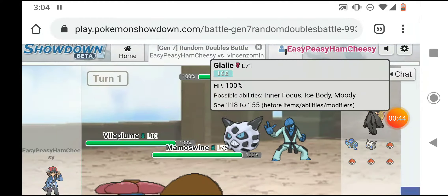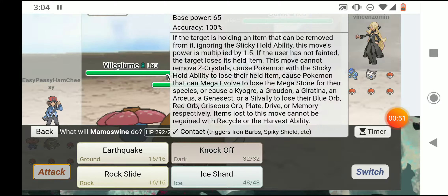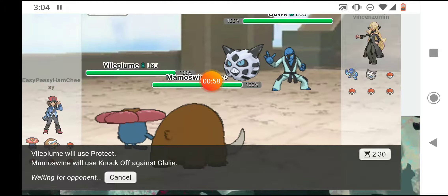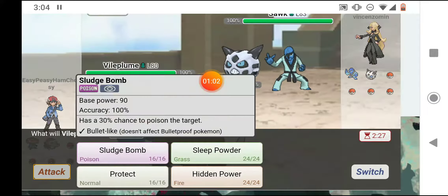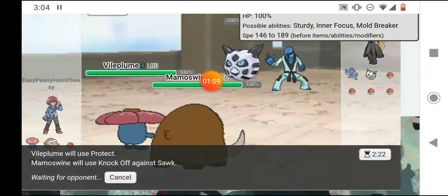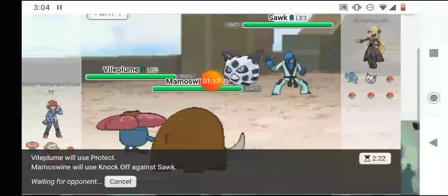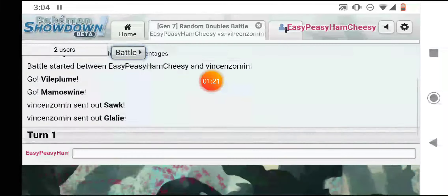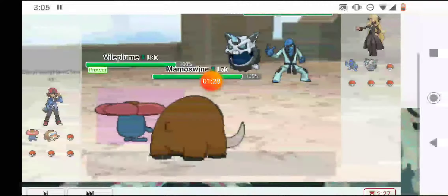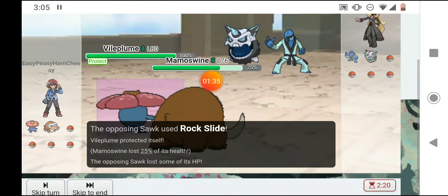He sends out a Glalie and a Sawk. I'm going to use Protect just to see — I could Hidden Power Glalie so I might as well Protect and Knock Off Sawk, to protect myself because Glalie is probably going to attack Vileplume, which is super effective, and Sawk's probably going to attack Mammoswine. Glalie mega evolved — I protected and he hit me with an Ice Shard, but I lived. He hit me with rocks, Sawk used Rock Slide so I protected myself.